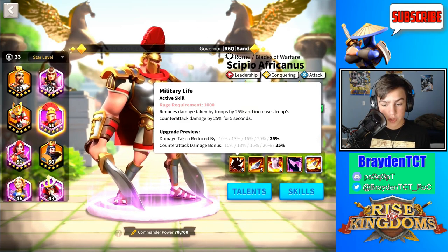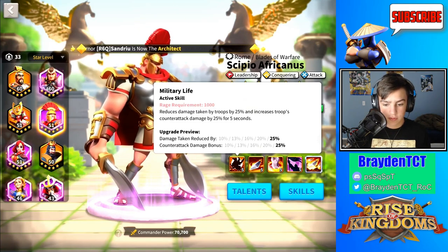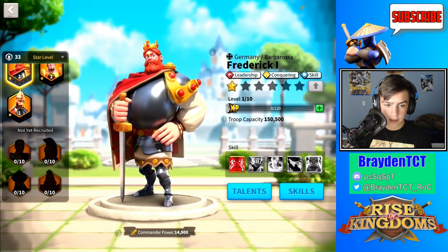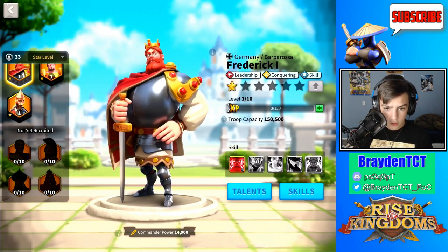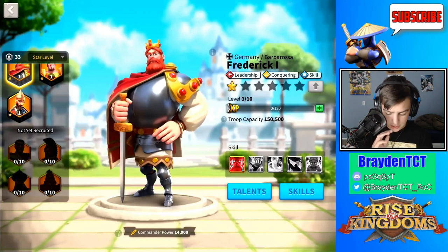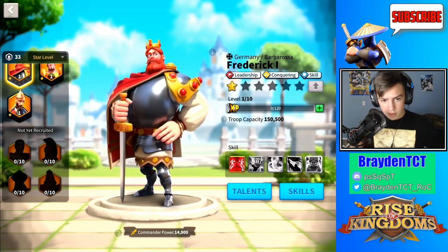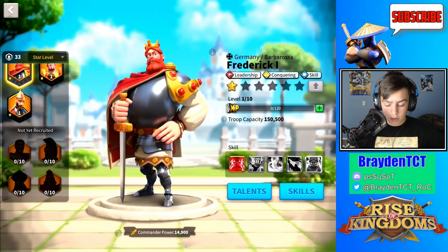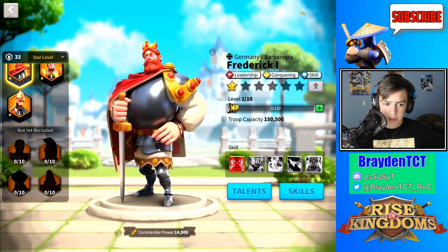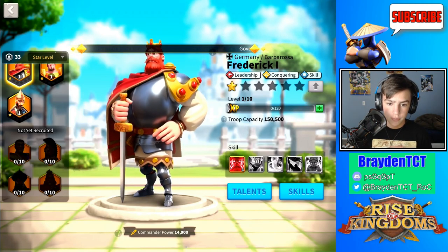I'd suggest using Scipio in early game if you guys don't have any high legendary commanders, but I just wouldn't suggest using him overall. This is only for cities — he's not very good for barbarian forts either. Next we have Frederick. Frederick is leadership, conquering, and skill. He's not attack like Hannibal, but he does have a skill talent tree. If we're going to talk about using him for rallies, I'd suggest using him in a conquering build. He isn't the best out of all the conquering rally city commanders, but I'll tell you who the best is at the end of the video.